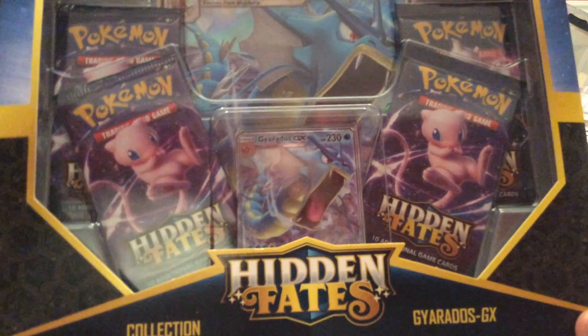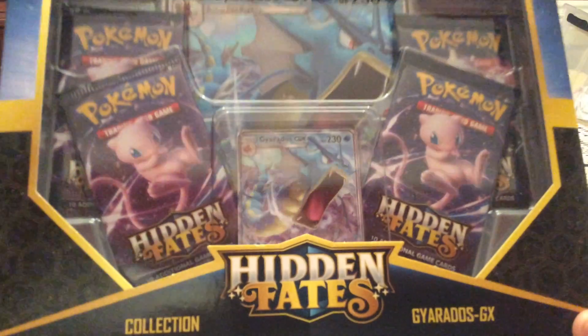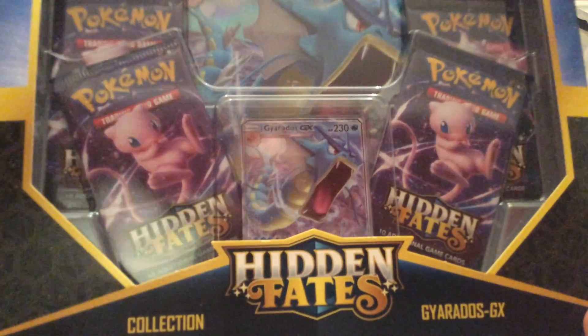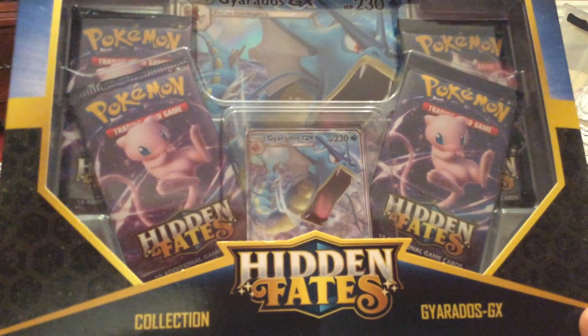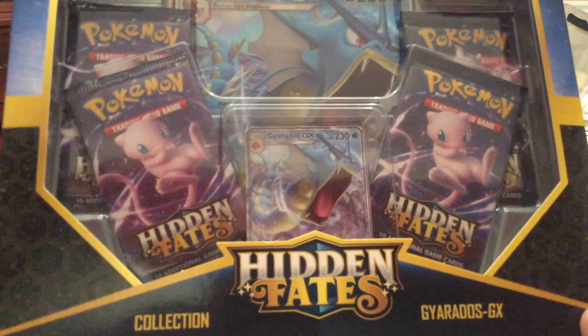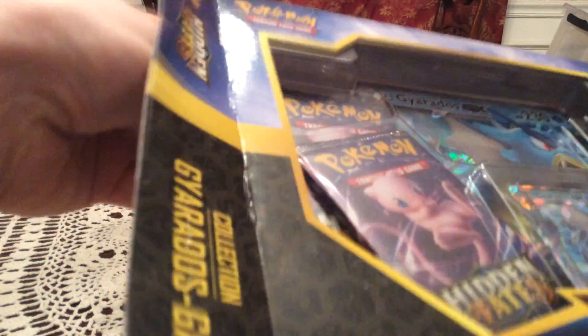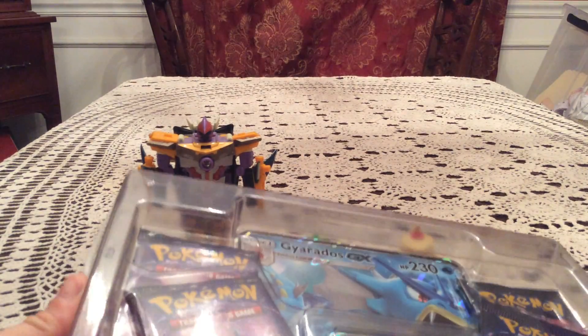We got four packs and the Gyarados GX promo card, which again is what you get in the tin, but in addition to this we get a jumbo card of the Gyarados GX. I'm personally hoping to give Hidden Fates one last hurrah, because I don't know if I'll be finding this again. I'm just hoping to get at least one new card out of each box — whether it's a reverse holo, the Pinsir GX that I still need, or any of the shinies that I still need.